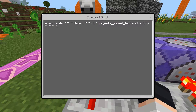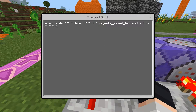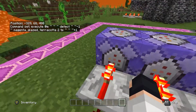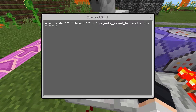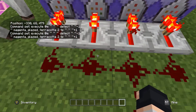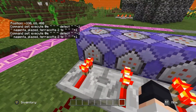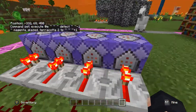Basically, to get this working, with the magenta glazed terracotta, you basically want to write down this command — I'll go ahead and let you pause the video for that one. Then put a repeater and put some redstone. Make sure you get four repeating command blocks down with some redstone repeaters going into them.